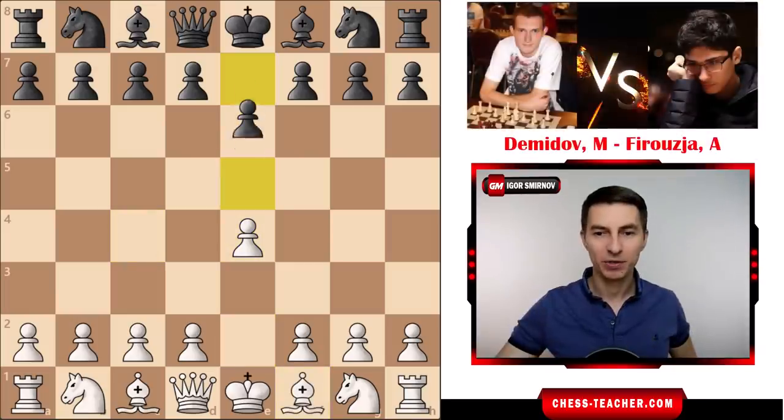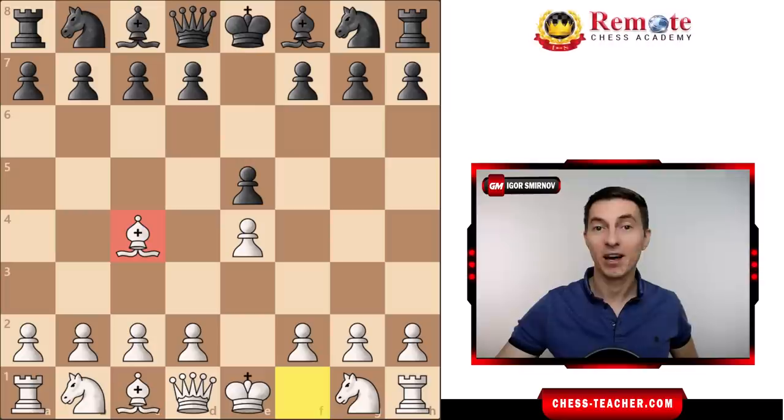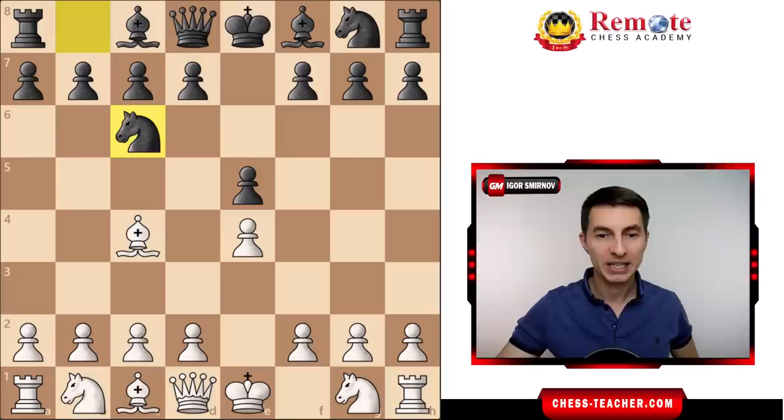Dimitiev is playing white against Firuzja playing black, and here the move bishop to c4 marks the beginning of the Bishop's Opening. From here the bishop targets this vulnerable square, but on top of that you're also dragging your opponent out of his known territory, and from here in most cases your opponents are going to start improvising. Firuzja played knight c6.